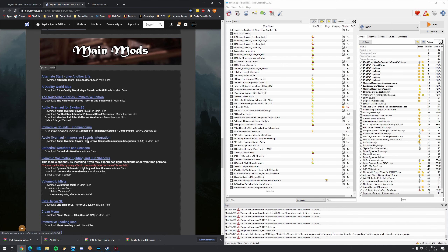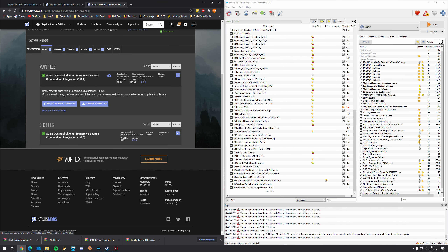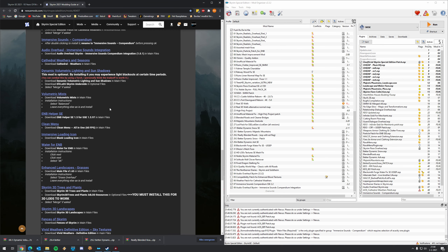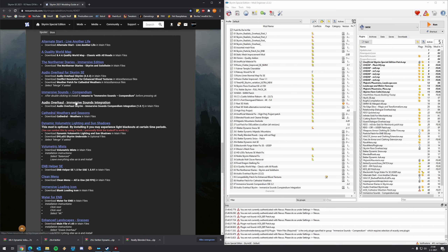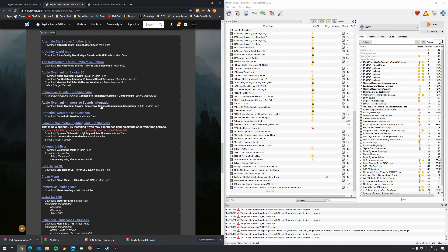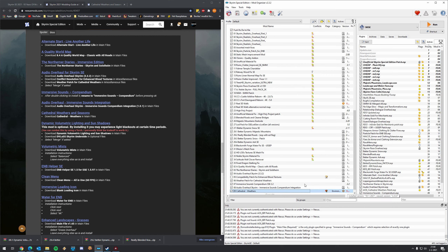We have the Audio Overhaul Immersive Sounds Integration here. I'm not really sure what this mod does, but download it and add it — click Manual, press OK, and activate the mod. This is going a lot smoother than the other sections we've done so far. Then, a very important mod: the weather mod, Cathedral Weathers and Seasons. We already downloaded the Rudy ENB preset for Cathedral Weathers, so now it is time to install Cathedral Weathers itself. Download the main file — that's the only one needed. Press OK, and now the error for the weather patch compatibility has disappeared, which is good.